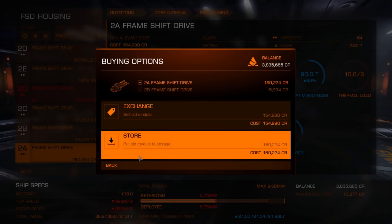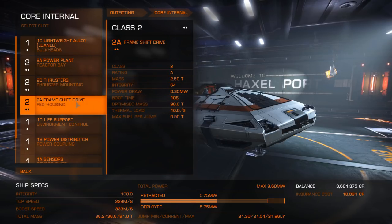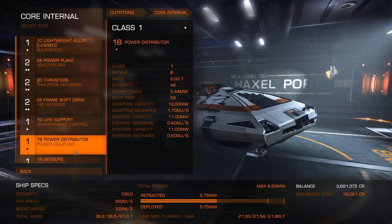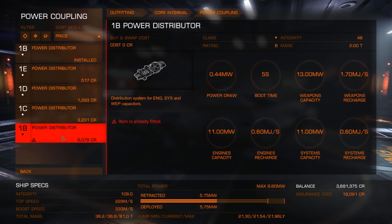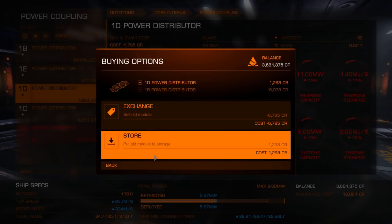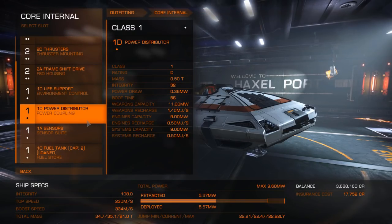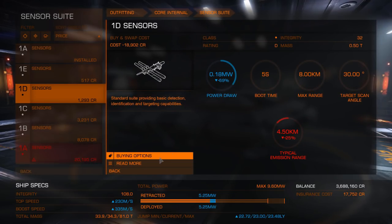The key thing here is jump range — you want to get about 22 light years, and we're nearly there already. Life support can stay the same. For power distributor, go lighter — we want a D1 for lightness, gives us a bit more jump range. For sensors, we don't need to see very far, so degrade those.